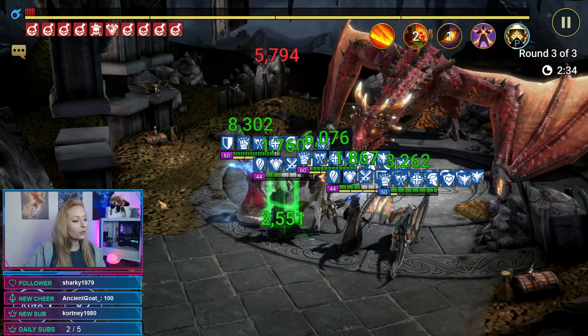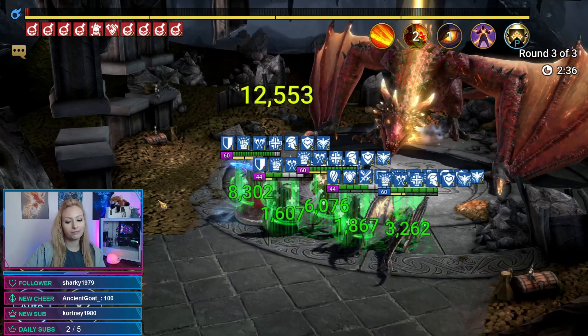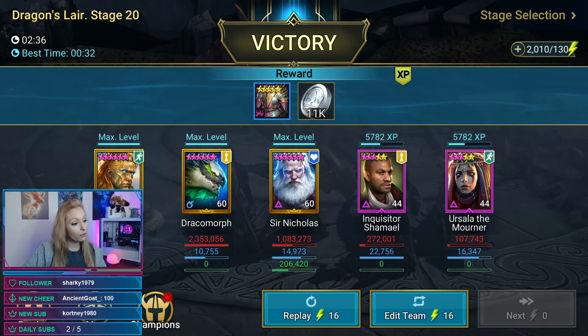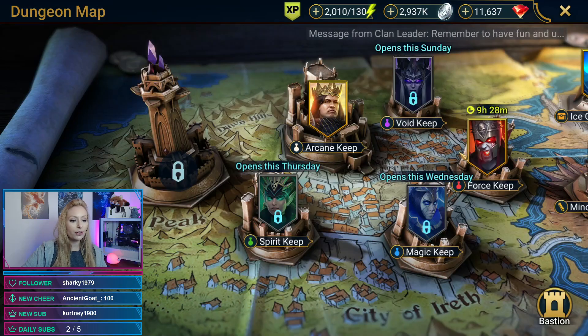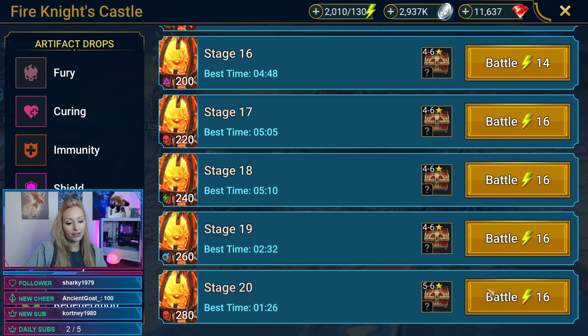With the right team he could be great. He's not doing much damage — only 154,000 in damage — but he's not really in there for damage. We have Draco and Sir Nicholas for that. He's really in there for the support. Looks like we're heading to Fire Knight next.